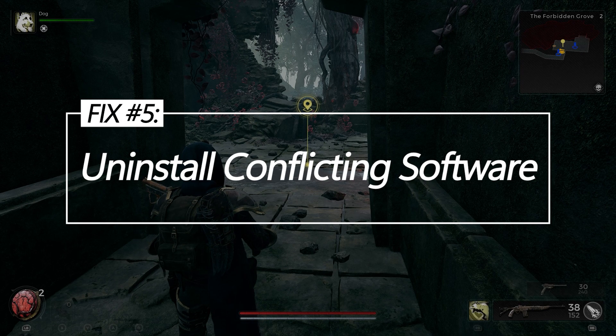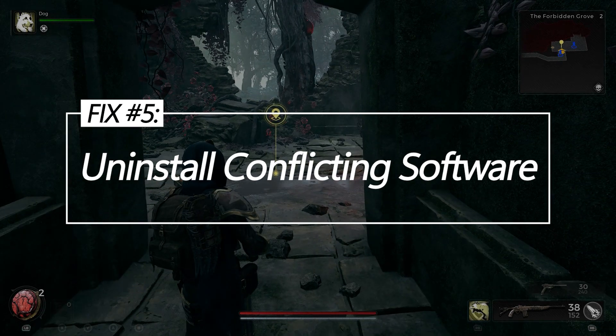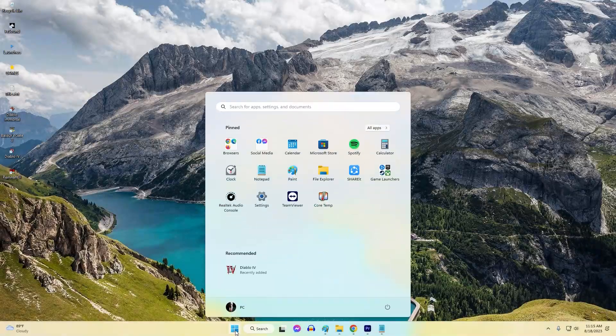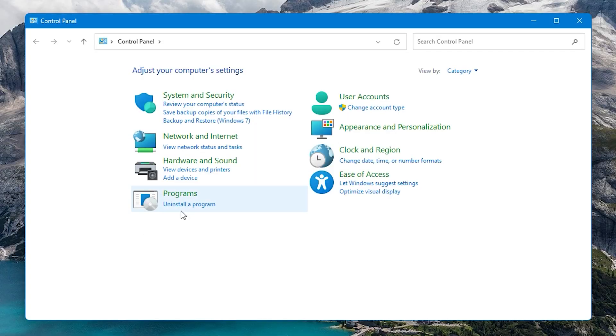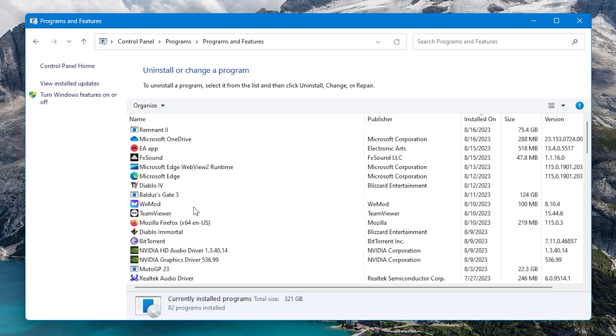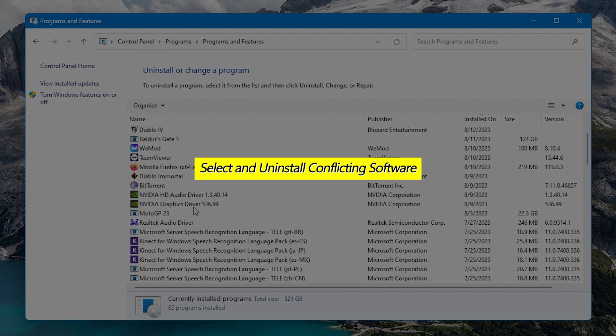Fix 5: Uninstall conflicting software. Checking for any utilities, applications, or services with code hooks incompatible with DirectX environments and properly uninstalling them can eliminate instability and crashes related to software conflicts.